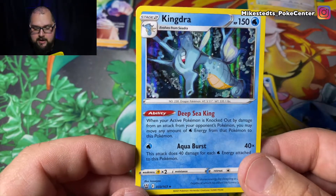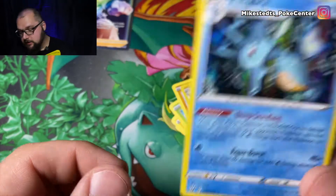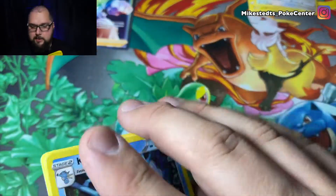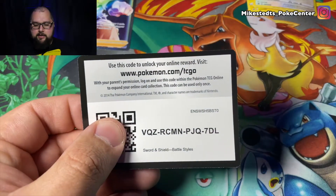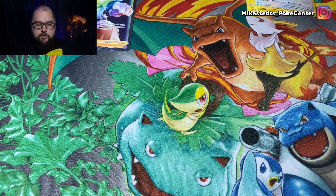We got the reverse holo Luxio, and what do we have here — oh, that is nice! That is a holographic Kingdra — it looks dope! I'm a little tame today, just bringing it in. You can hear the fan hitting my face because I'm sweating — lights on my face, it's hot, getting to summertime soon. Here's the code card.